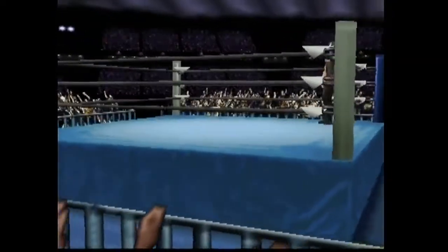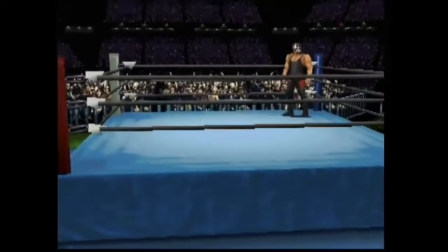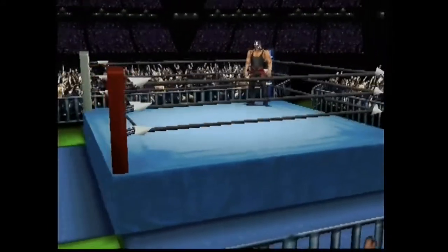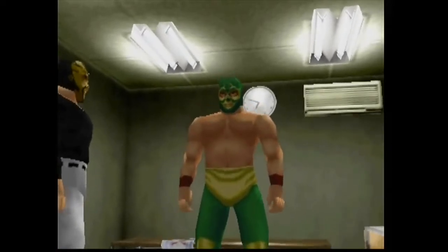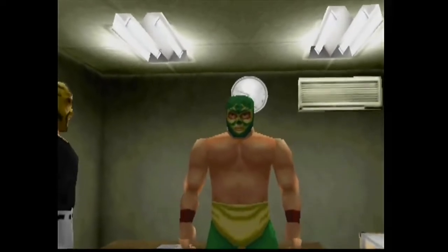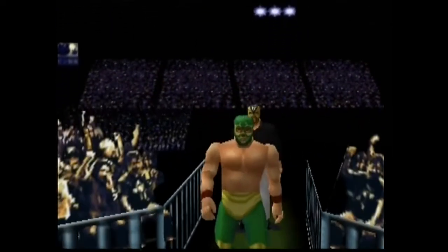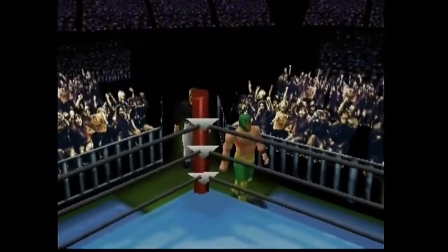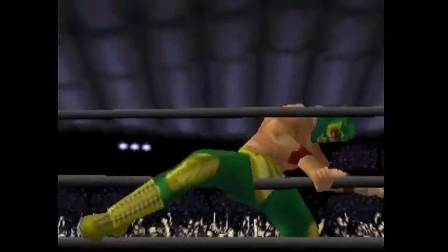I'm going to do a match — as I do with all my CAWs, I always do a match after I show you how to make them. The full CAW is in the description below — make sure you check that description. There are a lot of useful links in there, not just for this CAW but for a lot of other resources. And here we go: Dos Caras against El Samurai, representing their 1995 Super J-Cup meeting.